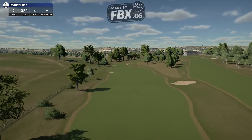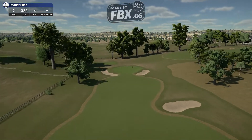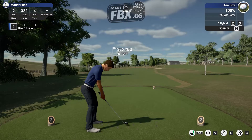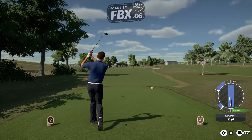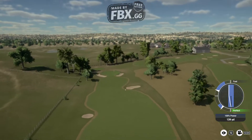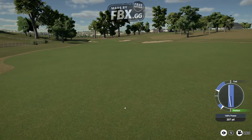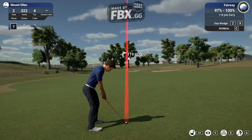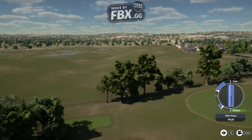So this is hole 2. Pin back right. I think it looks pretty good. Again, into the right of the fairway, bounce into the middle hopefully. Right down the middle. Bounce to the left a touch. Here we go. Looks like a hard pin position to me. I've not really played this pin set. Hopefully we'll roll down towards the pin. I don't think that's good. It was a wee bit too far.